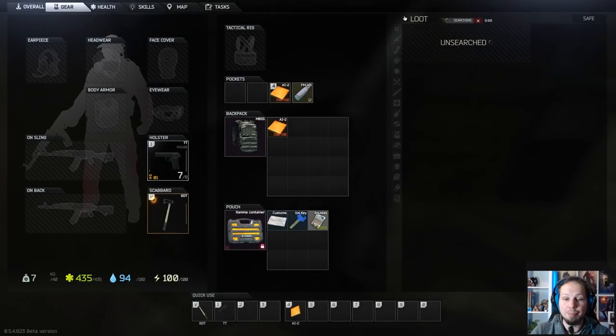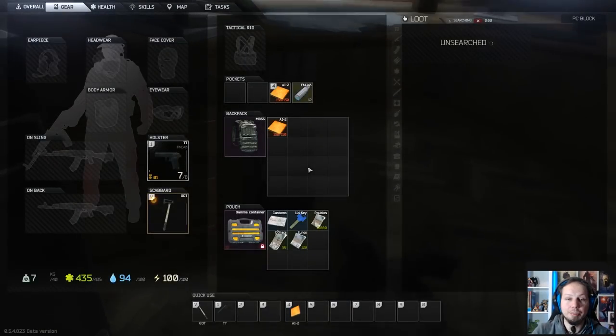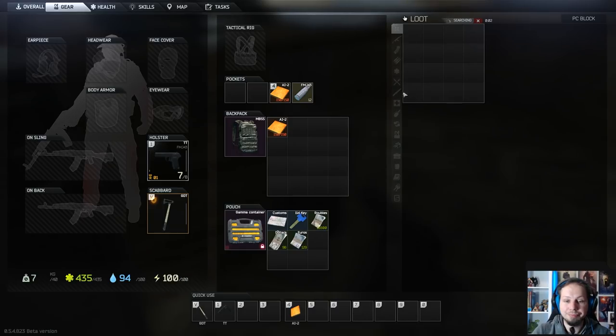There is a lot of money in the safe, and money really stacks nicely into your secure container. We got dollars, euros, rubles, more dollars — so that's quite nice. After that, the computer, because again there are valuable parts in here. Let's see what we find: HDD, more HDD.